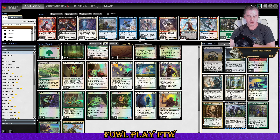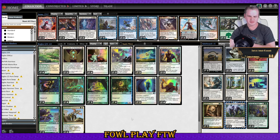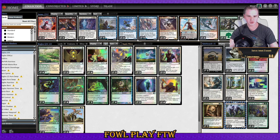For the auras, I've mostly kept my usual numbers — no Path to Exile in the deck. I've got two Cartouche of Solidarity, which gives you a 1/1 token and is good against Kayas Guile. ESPER is probably the best control deck out there at the moment.